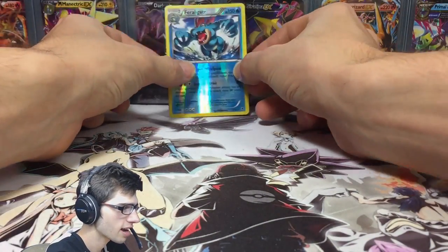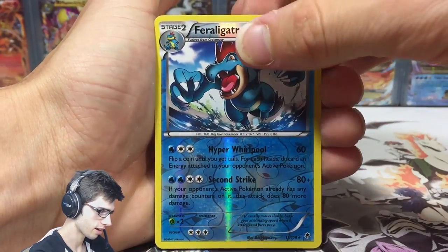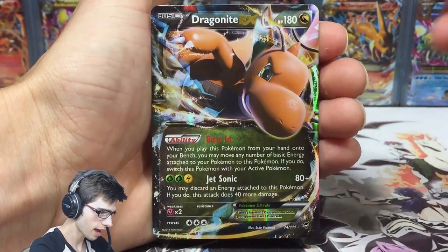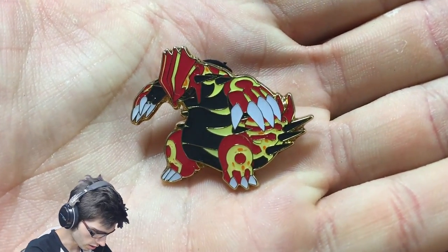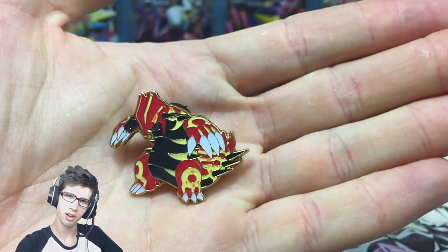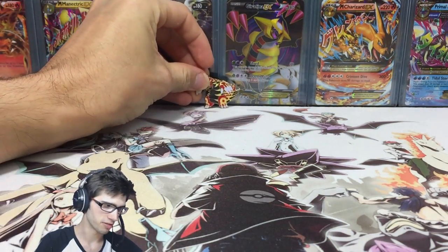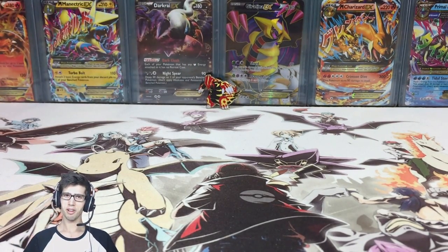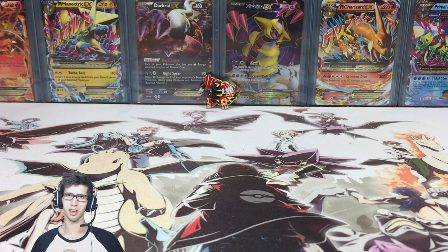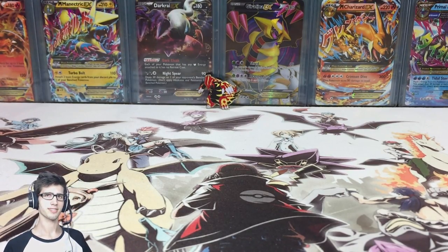To recap: we got the reverse rare Feraligatr, which is awesome, and of course we pulled the Dragonite EX. Can't forget to give the featured Primal Groudon pin a bit of appreciation — it is an awesome pin. Let me know in the comments what you've been using your pins for, or if you're just tucking them away in a box like me. Drop a like if you enjoyed the video, subscribe if you're new, and I'll see you guys in my next Pokemon Trading Card Game opening — thanks for watching, peace!